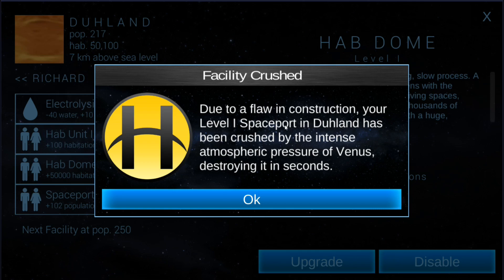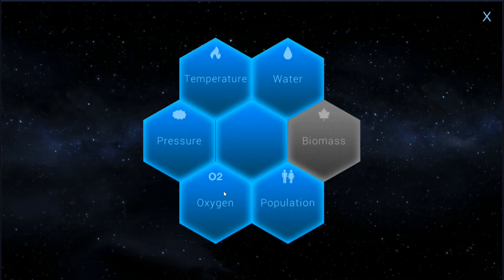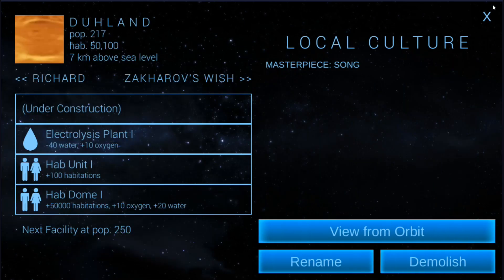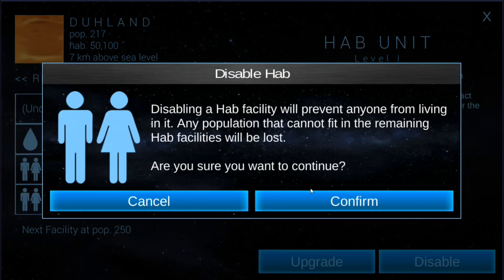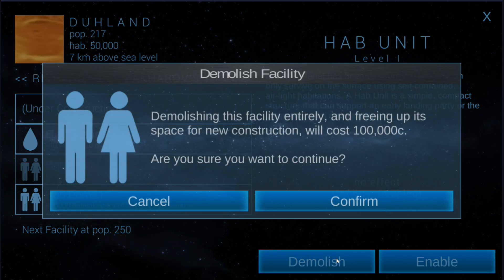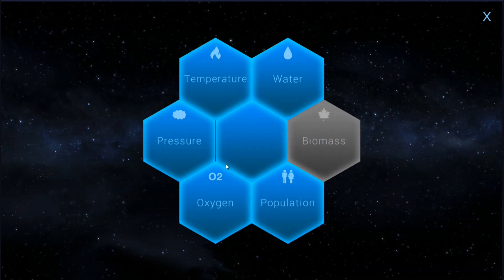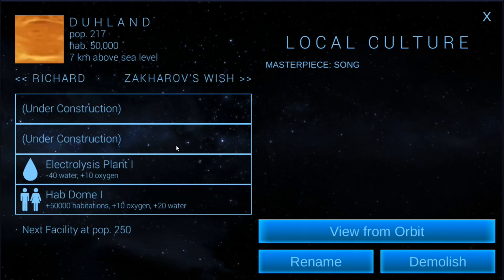What a terrible, terrible coincidence — can't believe that would happen as we're sitting there. Now we've got to rebuild the spaceport. Unbelievable. I guess I could get rid of the HAB unit to begin construction of the electrolysis plant. I should be able to get rid of this and keep the population — they'll fold into the HAB dome. So now I can get the other electrolysis plant. We're not too bad off, but we'll just wait for that spaceport to build.